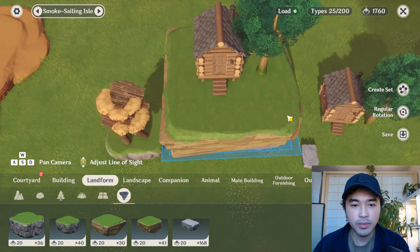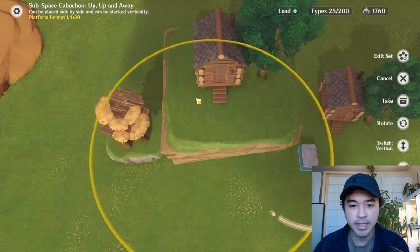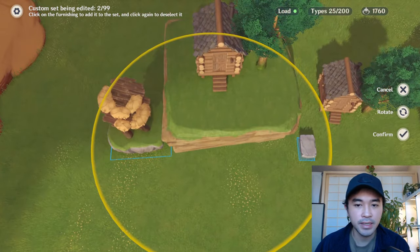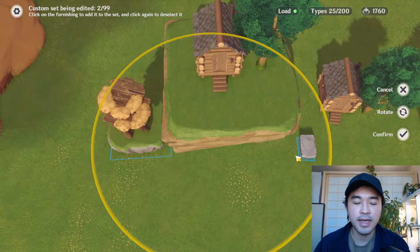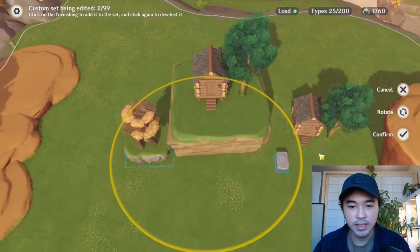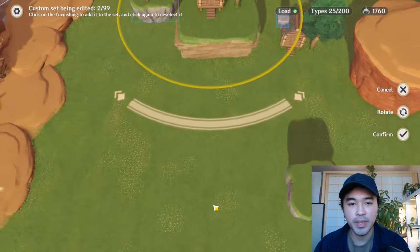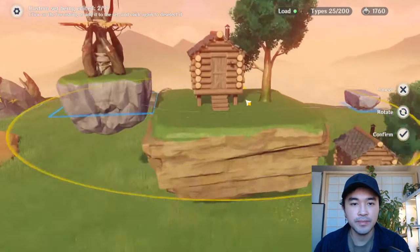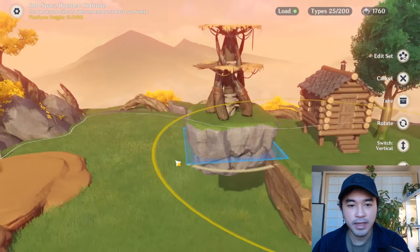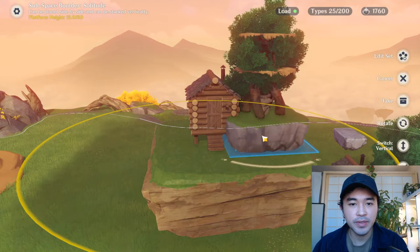Now you use this same reference boulder to make the set go up. Think of the circle as like a really large glass table — you're just putting it on a shelf or something, that's why it pops up over there. Confirm.